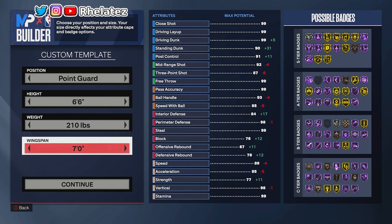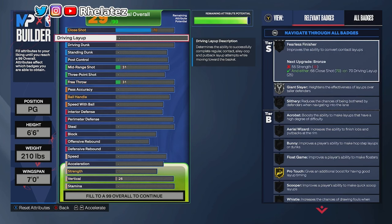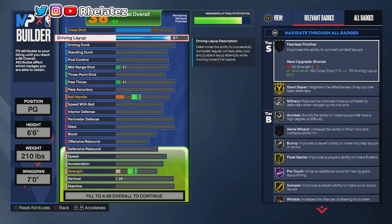Alright, sit back, relax, and watch me cook. Starting off with close shot — we're gonna max this out at 70. Driving layup we're maxing out at 87, and that's specifically for the LeBron layup package. If you don't know, the LeBron layup package is cheesy — that thing is incredibly good, not gonna lie.